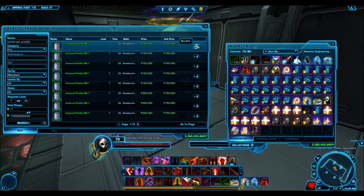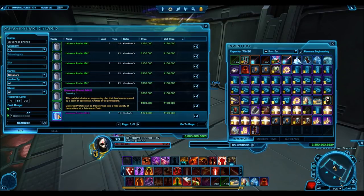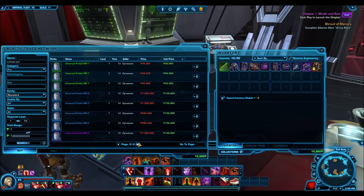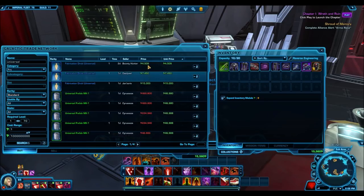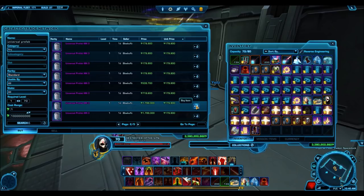Universal prefabs fluctuate a lot in price. In this video you'll see I'm buying up the green ones for 150,000 credits and the purple ones for 179,000 credits. On the Red Eclipse, however, the green ones are only going for 46,000 credits and the purple ones for 145,000 credits. These items have kind of an unstable economy — the prices jump all over the place, which is why this tip is very much about context and what deal you can find on the GTN.